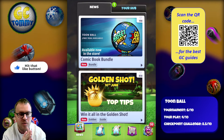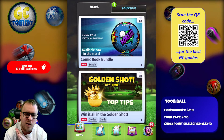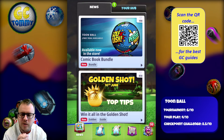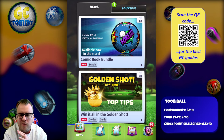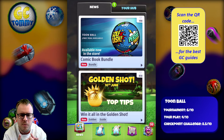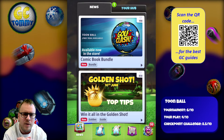Before we have a closer look at all the content, make sure to hit the thumbs up button, subscribe to the channel, and turn on notifications. For those looking to improve your game, scan the QR code on screen or go to patreon.com/goldclashtommy via the link in the description. There you'll find all our premium guide packages — checkpoint challenge, tour play, tournament play — and you can start improving your game today.